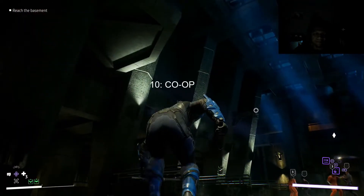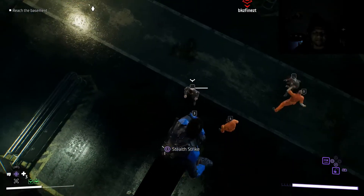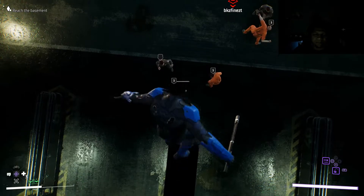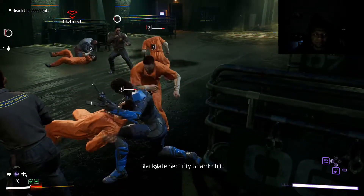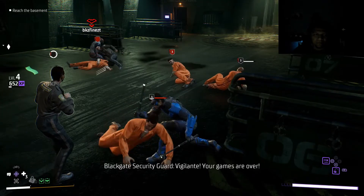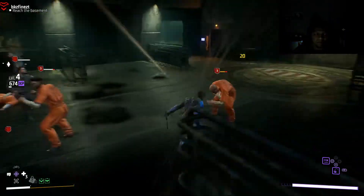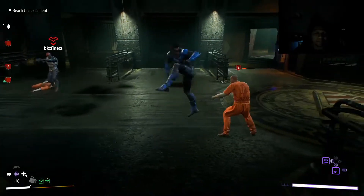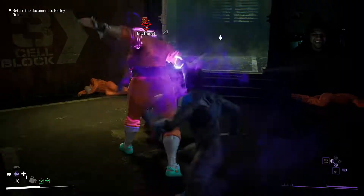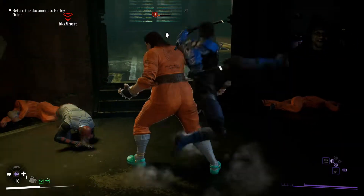Last but not least, the final tip: be sure to co-op and have fun with your friends. Me and my friend completed the entire game together, which made it much more enjoyable. We discovered that if one player is on a higher level, you can power level your character by joining the higher-level player's session — though this does not work with gear and mods. Also, depending on the characters you play together, you will receive buffs, healing abilities, and combo moves that require both players to execute.